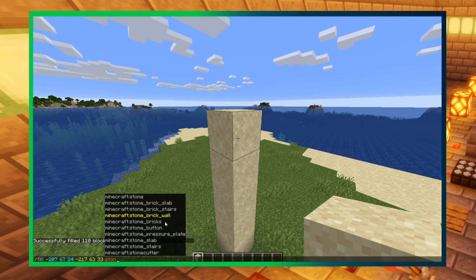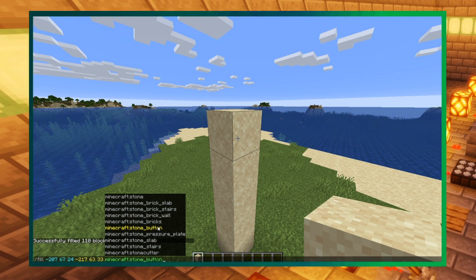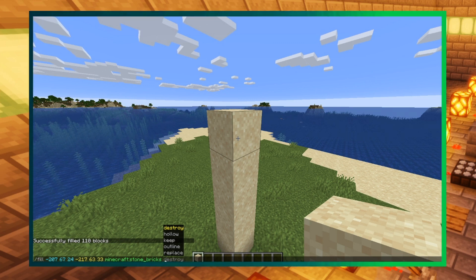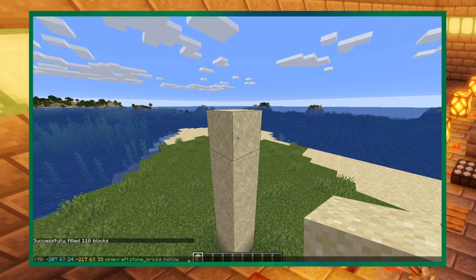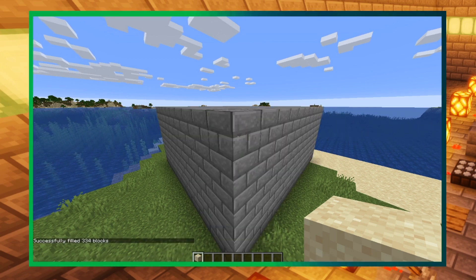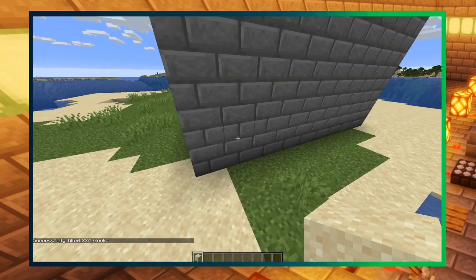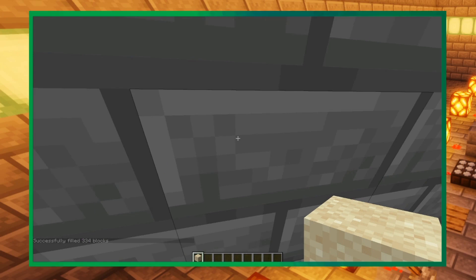Do stone again. The beautiful part about this is you start typing in what block you want and it searches for it. Stone button — that doesn't work. Stone bricks — okay, not that. So what we'll want is hollow. Enter. Right now it looks like a big square, but it's going to be hollow.